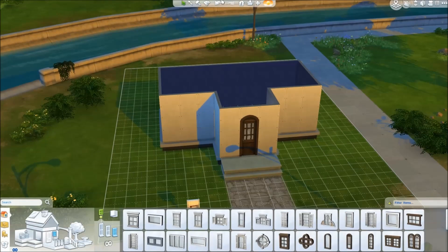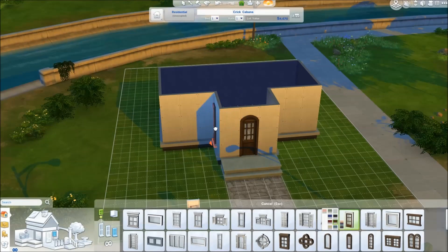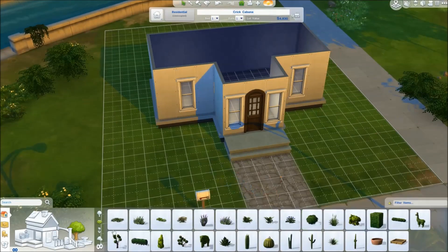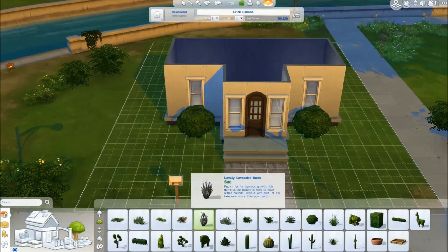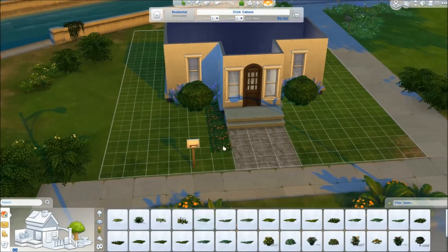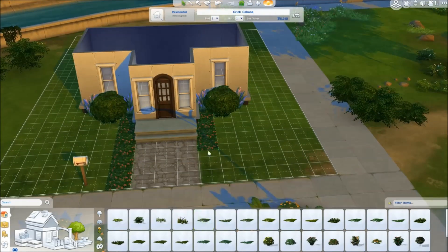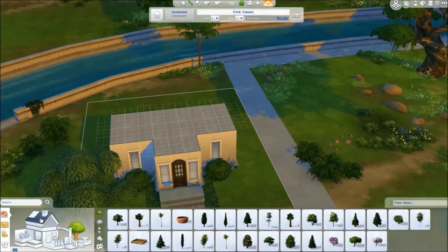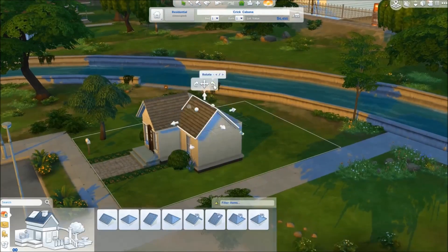Don't get me wrong, I love the architecture of Willow Creek, but I thought it would be fun to remake everything and make houses that are all my own. And then I thought maybe it would be fun to have some community involvement in this — so if this is something you'd like to do for either Willow Creek or Oasis Springs, I've come up with a hashtag for this.